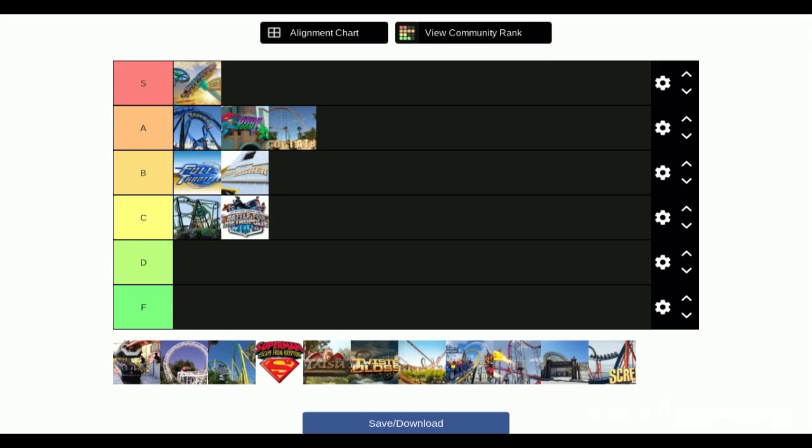Next is Ninja. I've been on it twice. The suspended feeling is really cool but it's not very intense. I'd rate Ninja D tier, because at first when I was younger it was really good, but then I realized the lines increased and it just wasn't worth it for the experience. It's also a very short ride.